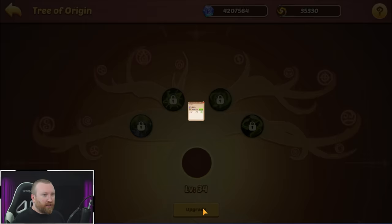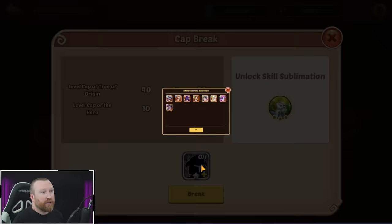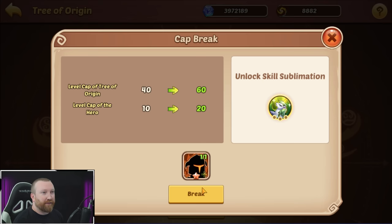Now we're going to see what we're going to be doing with our Vessa, because we have a lot more resources now. We should be able to get her up to 40 — there we go, 40 done. Now, to get past 40 and break through, you essentially need to feed off a 10-star hero.